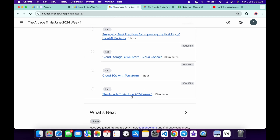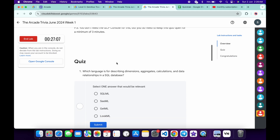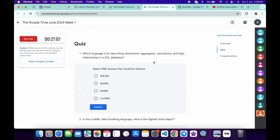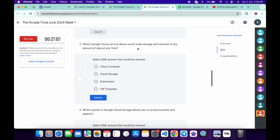Now let's see the answers for this quiz. Just click on this link and you will come back to this page. Start the lab — I already started the lab. Now scroll down. For the first quiz answer, it must be 'LookML', then just click submit. For the second, it must be 'Project', then click submit.